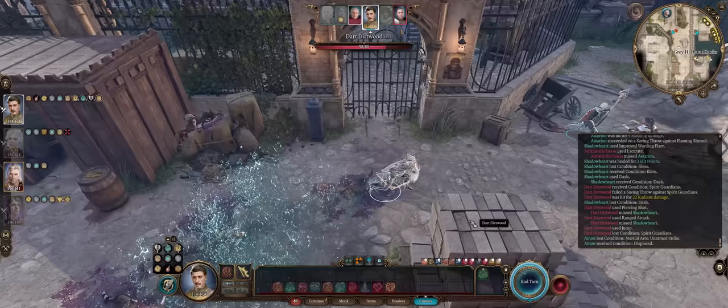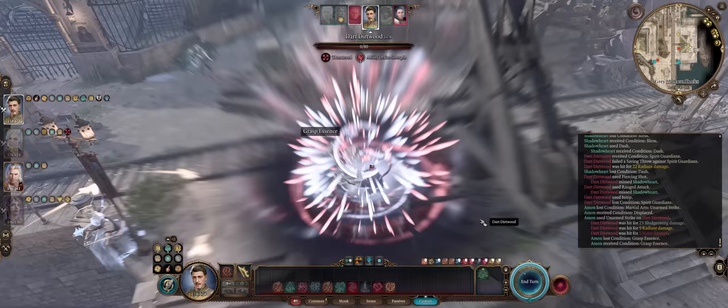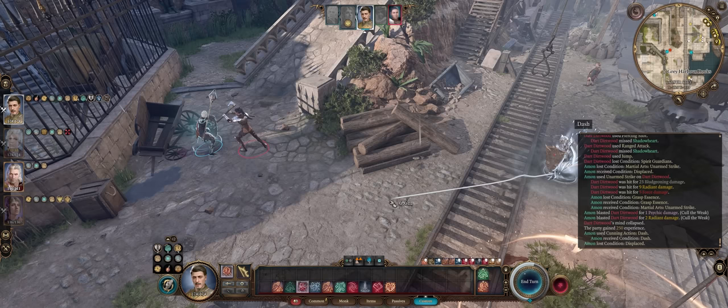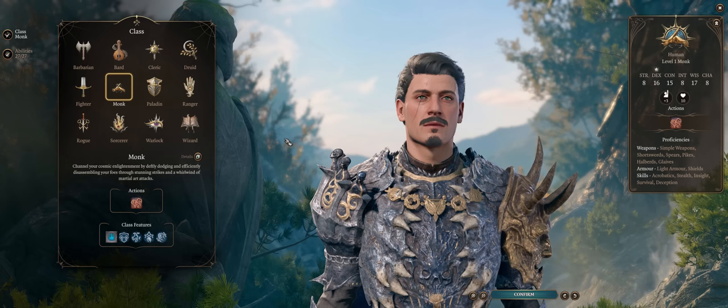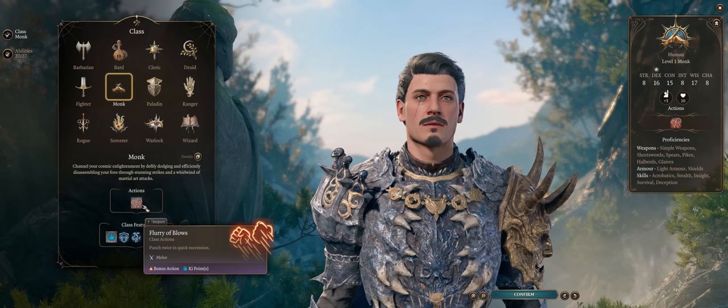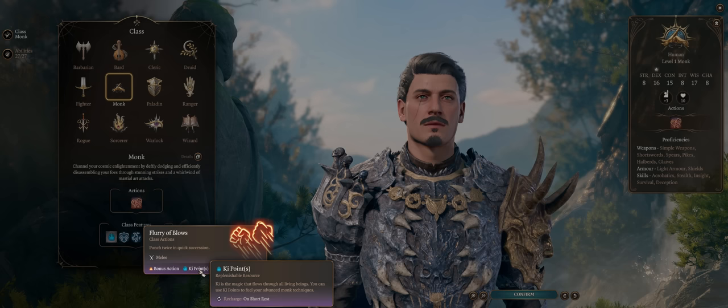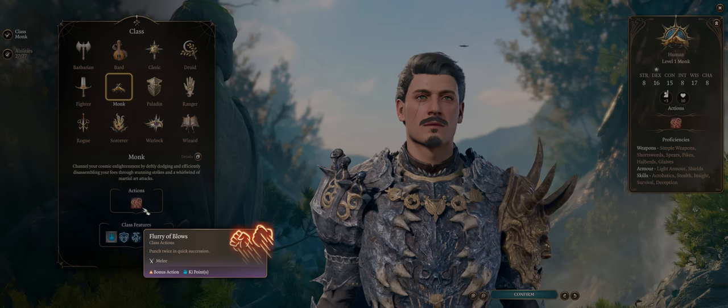So without further ado, let us get into our One Punch Man monk build guide. Monks are unique in that they can already achieve a very high number of attacks per round compared to other classes, even at level 1 — from their Flurry of Blows ability. It costs 1 ki point. Ki points will always be recharged on a short rest, and eventually you can end up with more than 20 uses. As a bonus action, you can make 2 punch attacks.